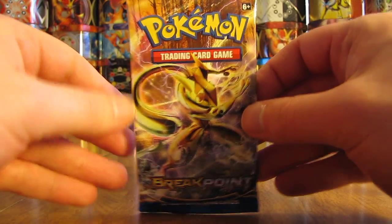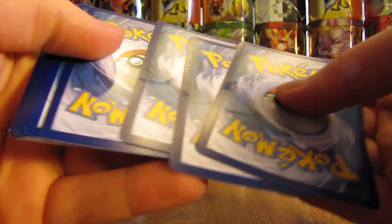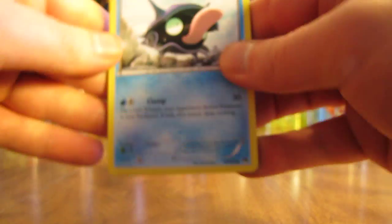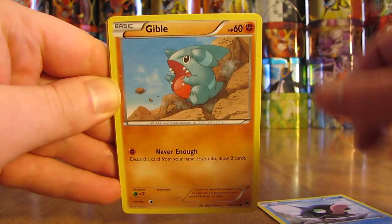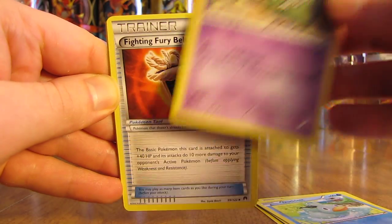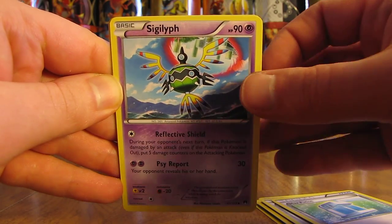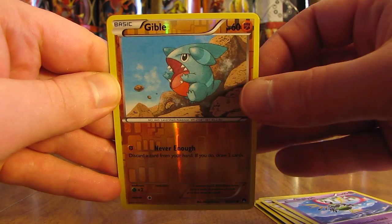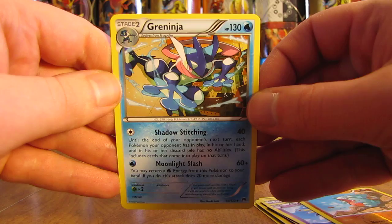About halfway through the first half of this box, and it's been an extremely good pull run — I've already pulled four different ultra rares including Break cards. This pack starts with Shellder, Gible, Honage, Ducklet, Trubbish, Fighting Fury Belt, Max Potion, Siglyph, and a reverse holo Gible. The rare is a Greninja Non-Holo — I really like the artwork on this card.